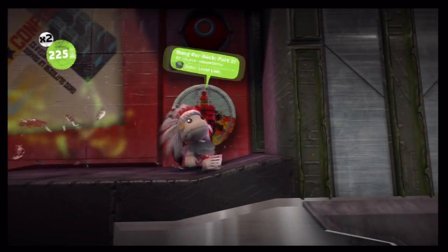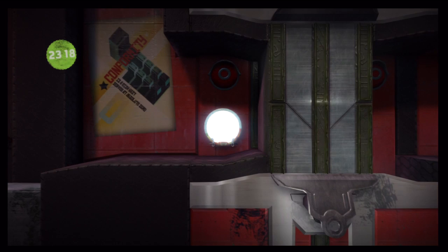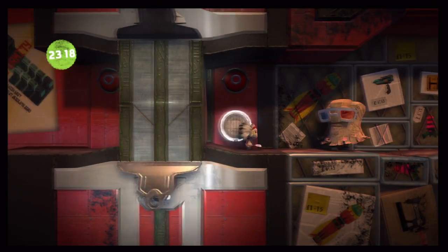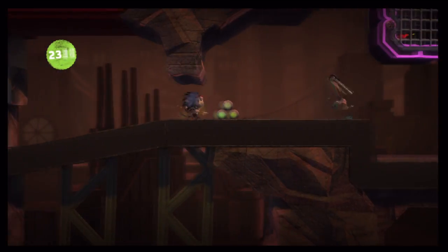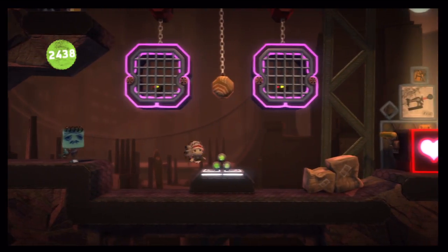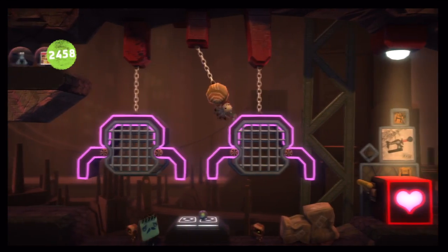Now we're heading into Part 2 of this world — this one's a big one. And now we're in Part 2 of the level, not Part 2 of this playthrough. We've got our sack bots back in the picture. Don't miss those prize bubbles up in the corner — all you've got to do is jump onto one of these cages.